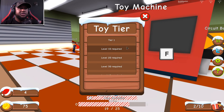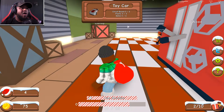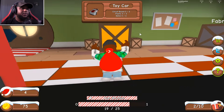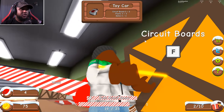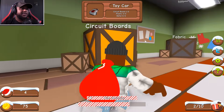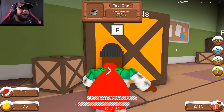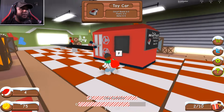We need to reach level 10 before we can get to tier two, and we're only level zero right now — so we can only make tier one toys. Let's make a toy car. We need three circuit boards — let's go grab them. The circuit board is shining, it looks like gold! Let's get another, put that in, and the third circuit board. We need three plastic too.